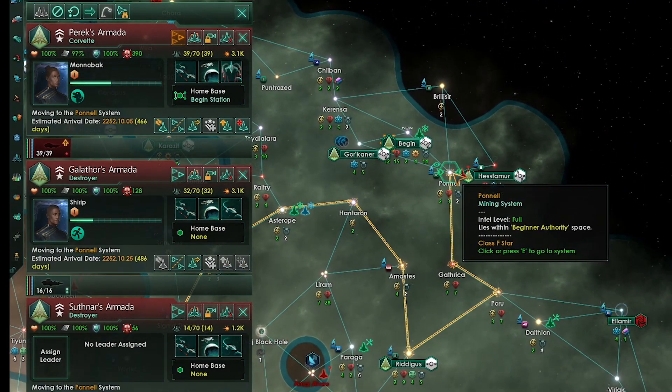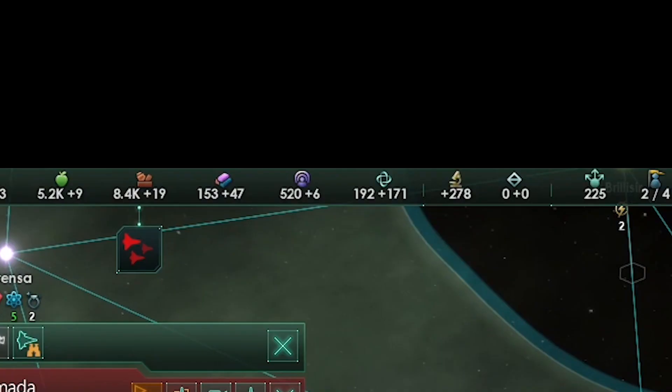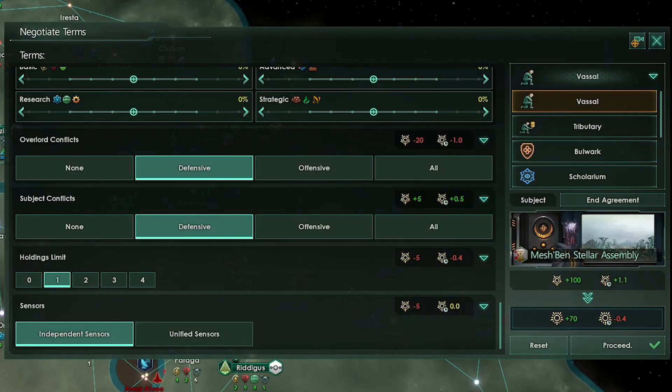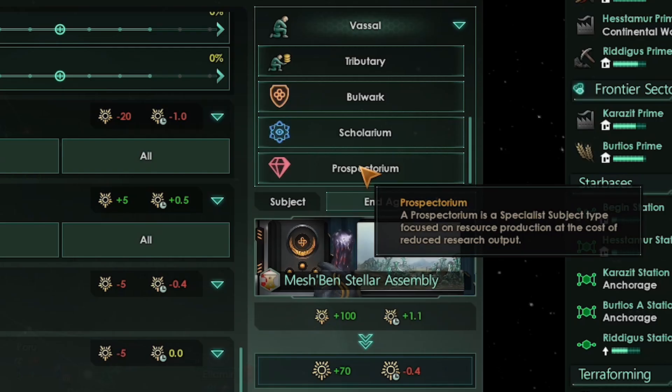Every once in a while piracy happens — as long as you have over 3k fleet power you can easily crush those pirates. We have a lot of influence and we don't have habitats yet, so instead we are going to change our vassal agreements. If you have the overlord DLC you can turn a vassal into either a prospectorum, a scolarum, or a bulwark. Out of all the DLC I think overlord brings a lot to the table as far as content is concerned — overlord is a really good DLC and I highly recommend it.